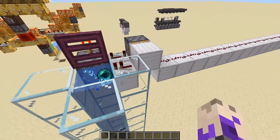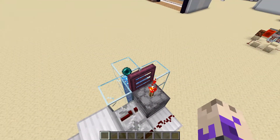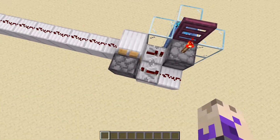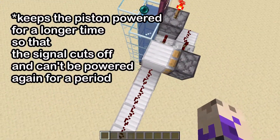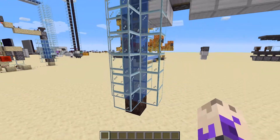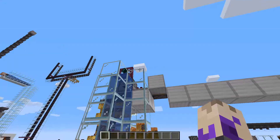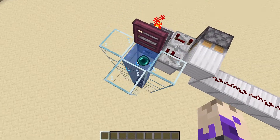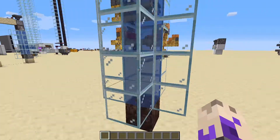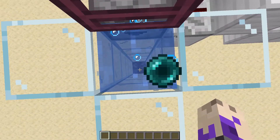It goes into this redstone torch which flicks off this trapdoor for one tick, and then it goes into this which prevents the line from contacting more signal. For the enderpearl stasis chamber you need at least seven blocks of upwards flowing water, which is a bubble column powered by a soul sand underneath, in order to make sure that the enderpearl that you throw will not hit the bottom.